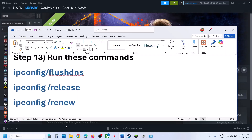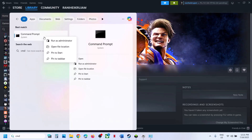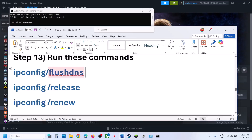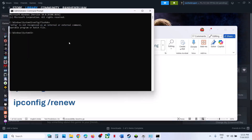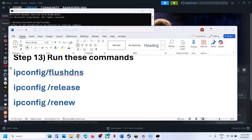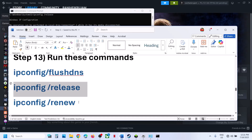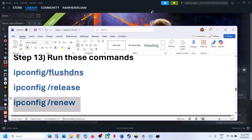The next step is to run network commands. The commands are provided in the video description. Type 'cmd' in the Windows search box, make a right click on Command Prompt and click Run as Administrator. Click Yes to allow. Copy all the commands one by one, paste them into the command prompt, and hit the Enter key after each one. Once this is done, relaunch the game and check.